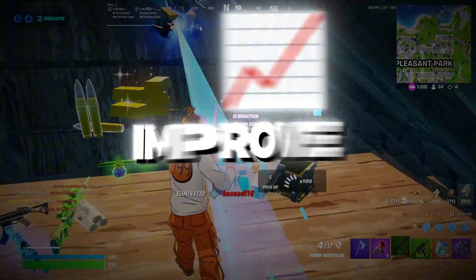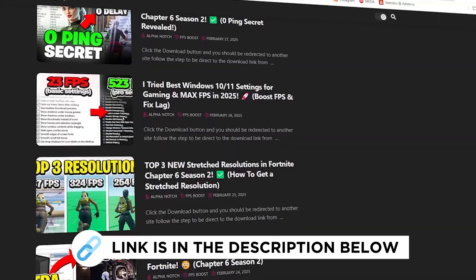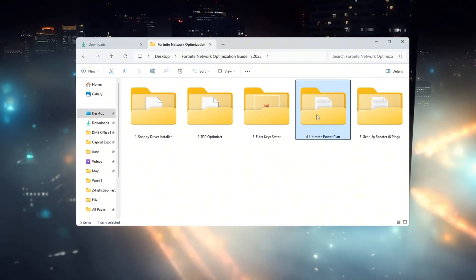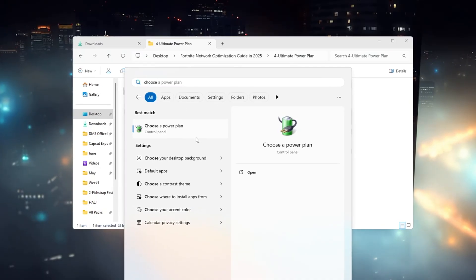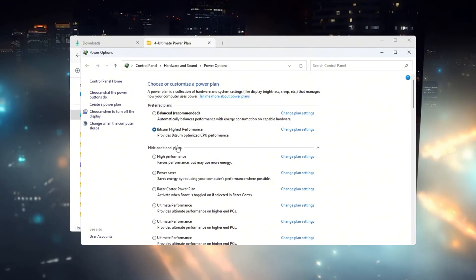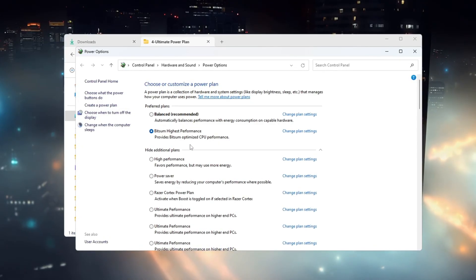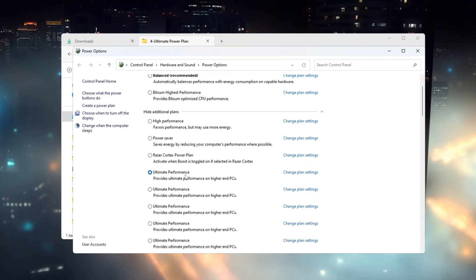Step 5: Improve your power plan for gaming performance. The last step is to make sure your computer is always running at full speed during Fortnite matches by improving your power plan. First, click the Windows search bar and type Choose a power plan, then click it when it shows up. In the power plan window, look at which plan is currently selected. If it says Balanced, your computer might not be using its full power for gaming. If you see High Performance, click on it — this setting prevents your computer from slowing down to save energy. To get even better performance, we will unlock a hidden setting called Ultimate Performance.